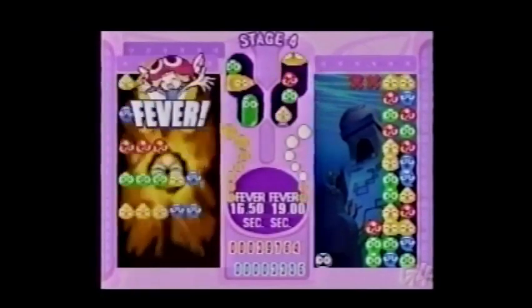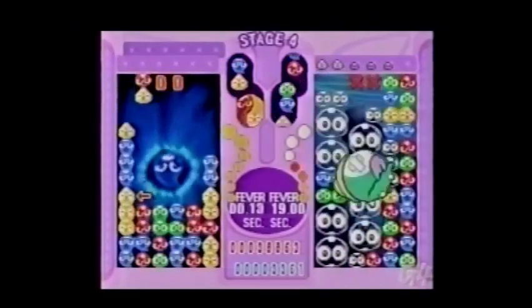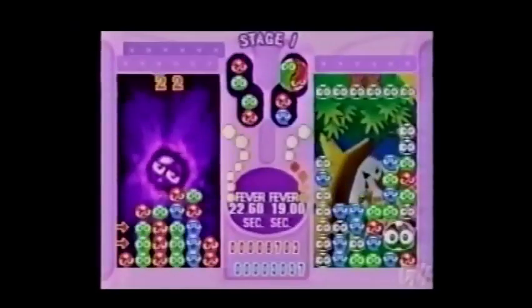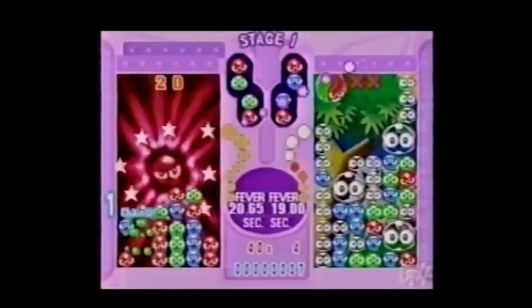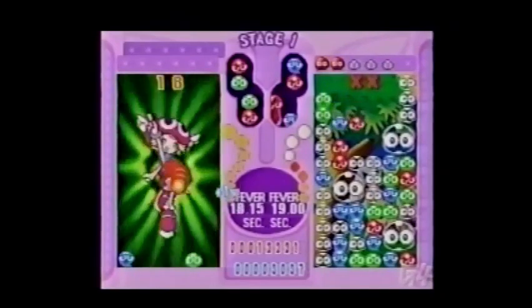For every Puyo you delay, your fever meter builds until you reach Fever Mode. This new addition to the Puyo Pop world lets you play out a minigame during your battle. A screen filled with Puyos will appear, and the next Puyo you place will most likely clear the screen and send a small army of nuisance Puyos at your opponent.